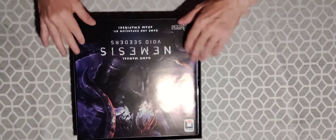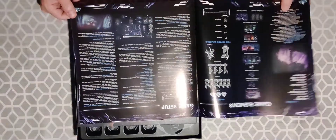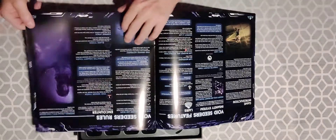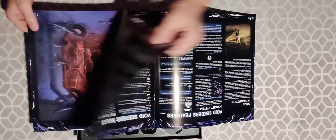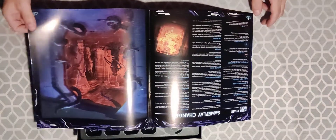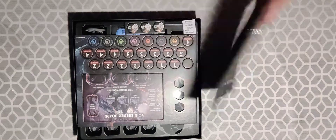So a rulebook — once again all the box width — some elements, game setup, Void Cedar features and rules that might be different, gameplay changes, and a nice little artwork page spanning and a summary.